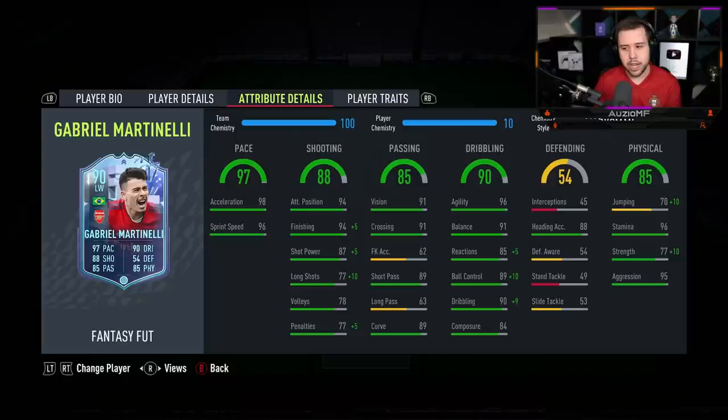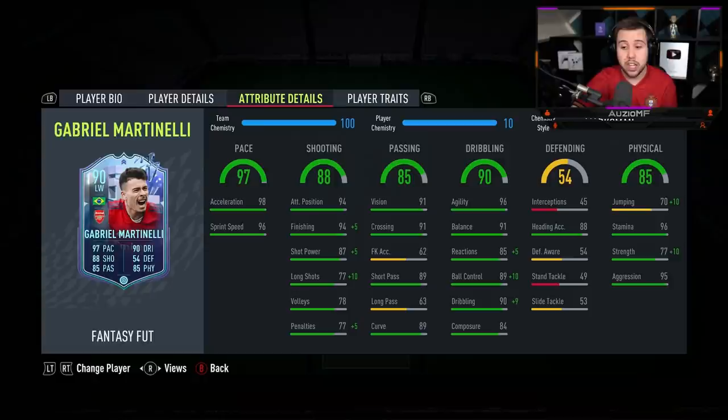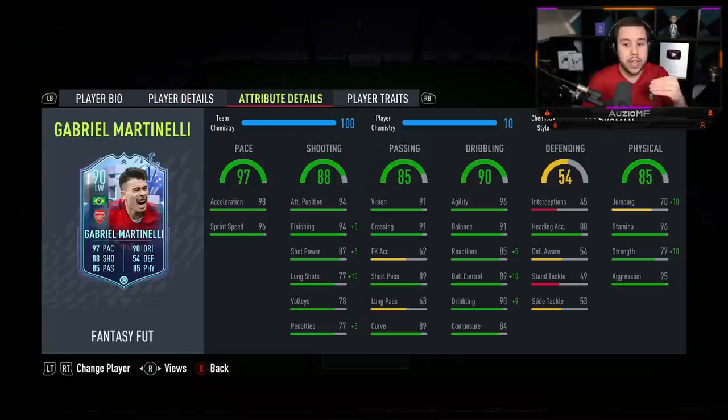Now the chem style - marksman. I feel like it's so good for this card because it picks out certain stats that you want upgraded. Like you see the reactions being at 85, the marksman chem style gives it a plus 5. The strength being at 77 - the marksman chem style gives it a plus 10, being 87. It's really, really good to work with, especially from a player that already has that high aggression. 95 aggression is going to be insane on this card. And the shooting stats - the finishing being at 94 is perfectly fine, but we ain't complaining if it can go up to 99. The shot power being at 87 is a little bit low, so getting it boosted up to 92 is perfect. And the long shots going from 77 to 87 is going to be a really, really big deal.